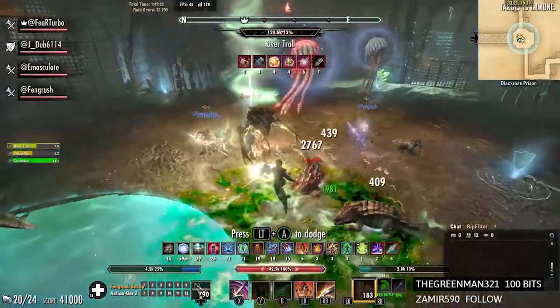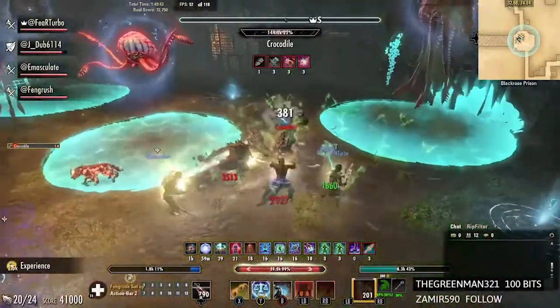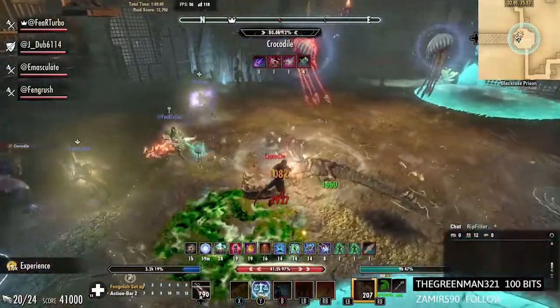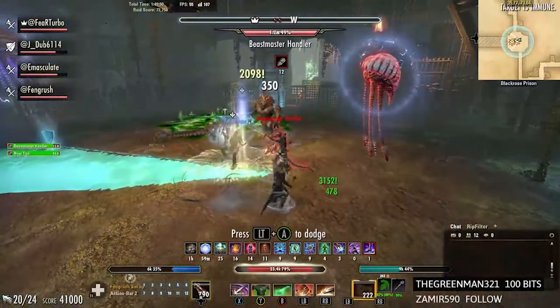On the third wave, which spawns relatively quick, you'll get the beast master again — the archer — and then one troll. Just stack the troll on top of the archer and you should be good to go. DPS both of those down.